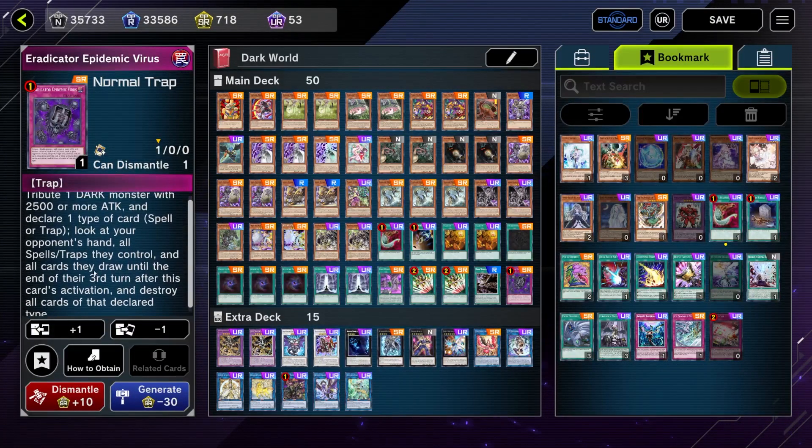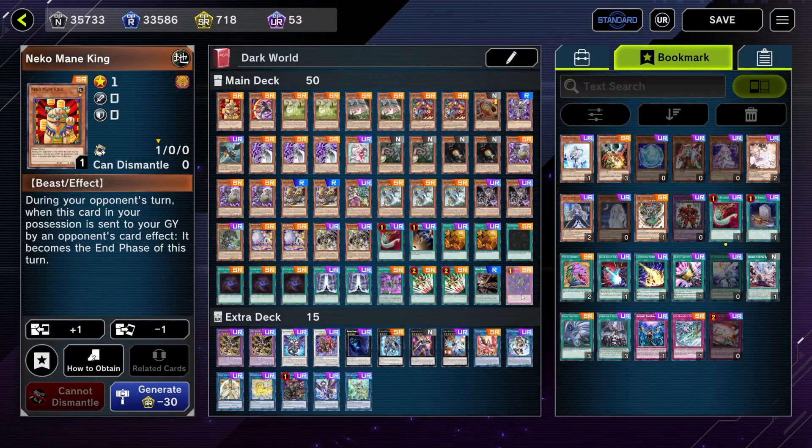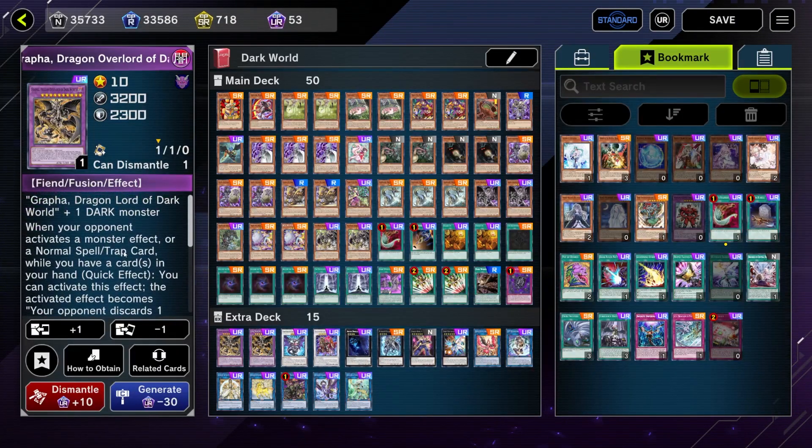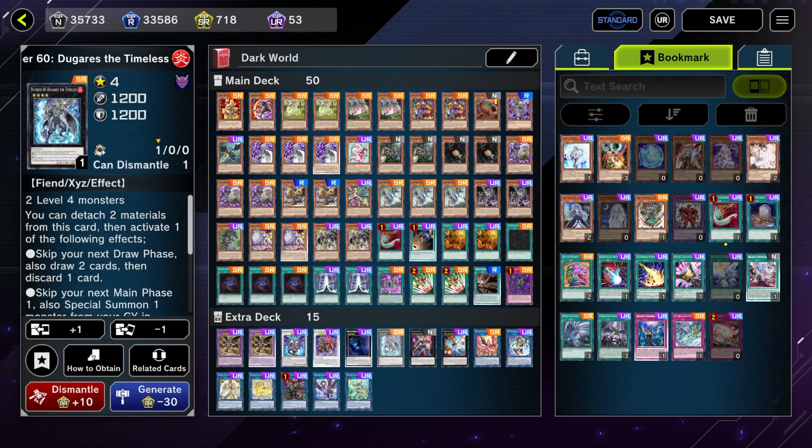One copy of Eradicator Epidemic Virus — it's a free win against certain decks if we go first with Necromaim King; we can force them to get rid of all their cards. Grapha's Dragon Overlord fusion requires the base form of Grapha plus one Dark monster, so we can fuse from our graveyard with the fusion spell card. One copy of Baron de Floor. One copy of Abyss Dweller. Yger Gorgoras is in here for his draw two and discard one effect — the real reason he's here is so we skip our next draw phase, meaning if we run out of cards in our deck, we don't lose.